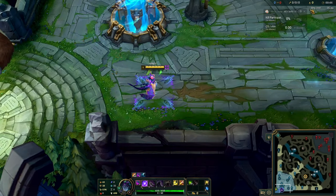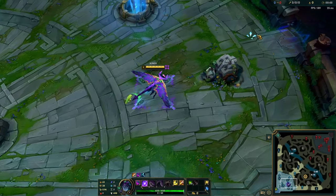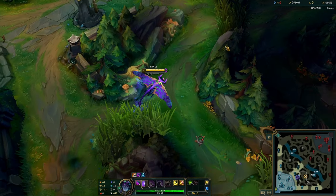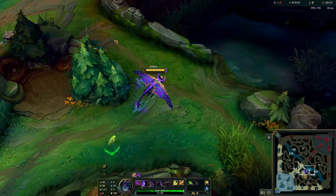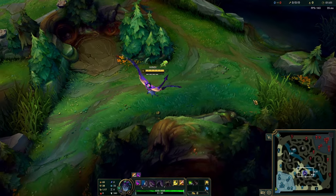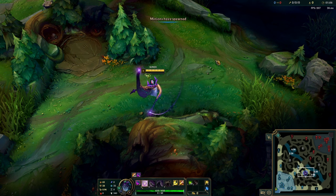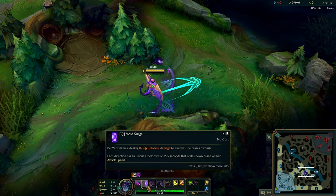Tip number seven: be careful when you use your ult. You stand still for about one and a half to two seconds when you press it, making you a very easy target to land skill shots on, and you don't have any damage reduction like you do with E. You have a little bit of healing, but that's not enough. If you ult in the middle of a team fight and everyone is targeting you, you're most likely dead. So be very careful using your ult.